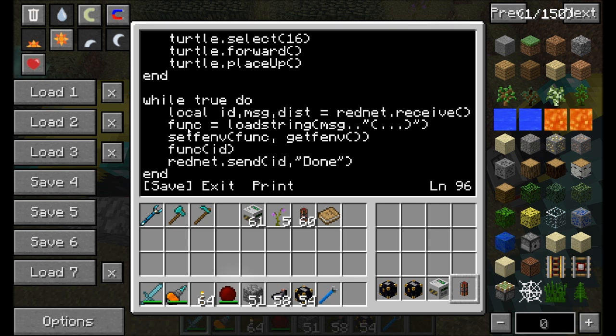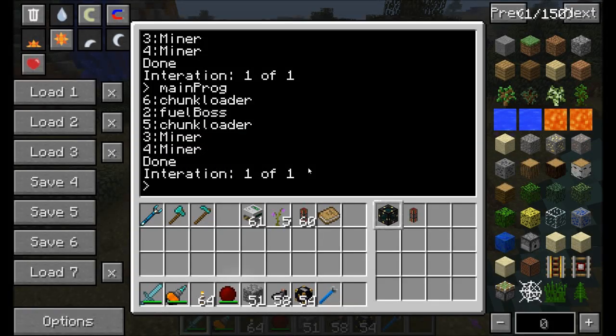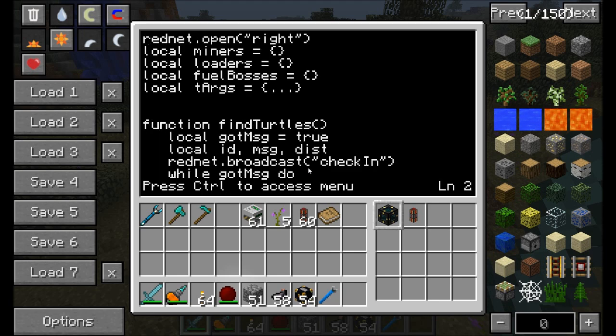That's all there is to the miner program — not too crazy. Now let's check out the main program on the engineering turtle. This one's a little bit more in-depth because it creates several arrays: number one, the miners; number two, the loaders; and number three, the fuel bosses. It also accepts command-line arguments. It opens up the RedNet on the right.